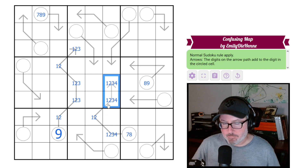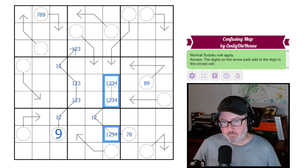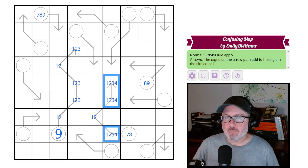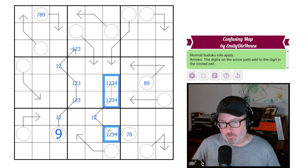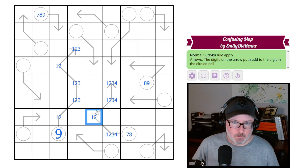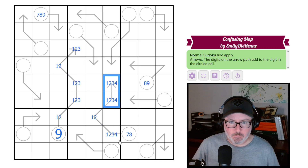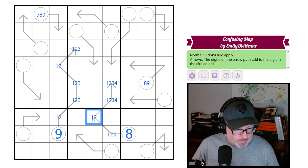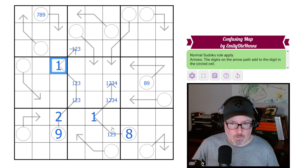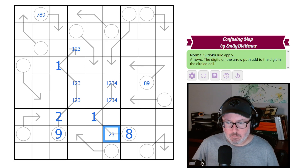That means the circle is four. Let's verify — there's no way this arrow has a five on it, right? One-two-five would already be eight, so it has to stay to one, two, three, and four, making the circle either six or seven. So we have a one-two-three-four quad, the four is forced onto this arrow, which means you're not a four. Since there's a four on this arrow, the cells add to seven, making the circle eight. This becomes a one and a two.